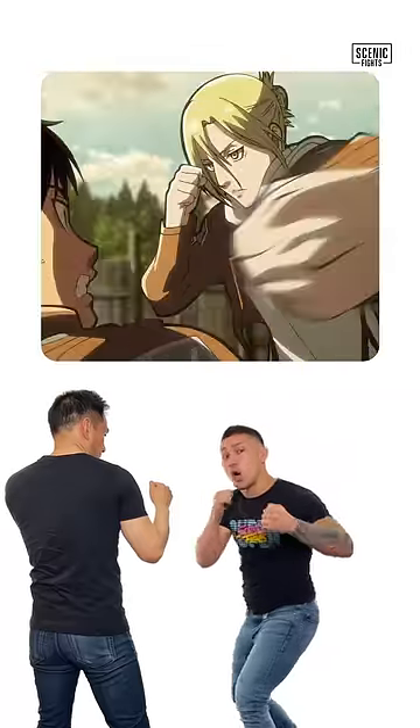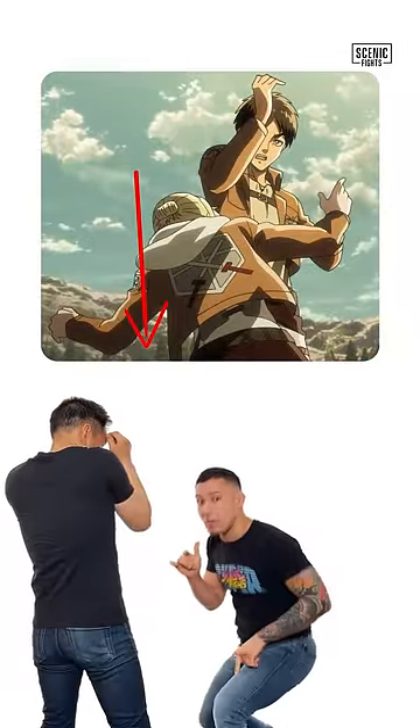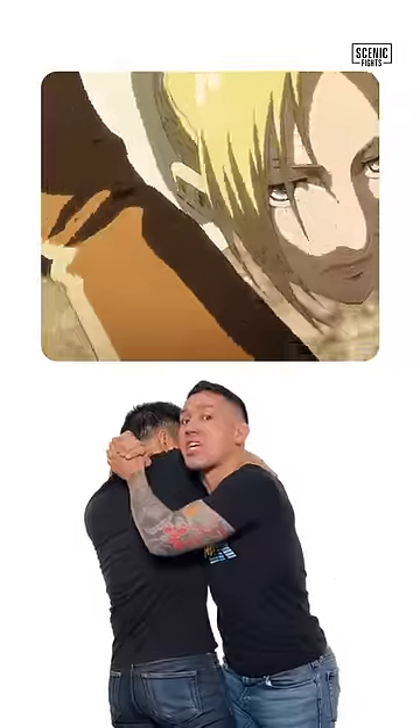Let's break down Annie vs. Aaron. Annie leads with a fake hook. Aaron flinches, which allows her to level change and lock up this connection.